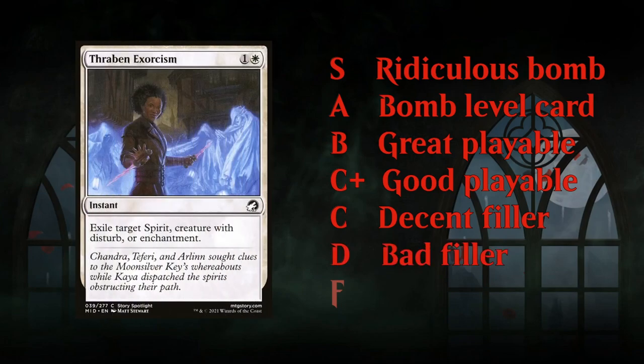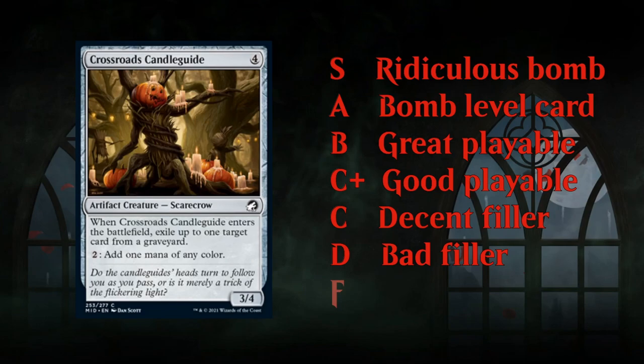The D tier contains cards you usually don't want in your deck — they get cut more often than not. Sometimes sideboard cards fall here; in Best of 1 you don't play them, but in Best of 3 you might bring them in. Cards like Thraben Exorcism, which is a bit conditional, or the inefficient Crossroads Candle Guide — you're pretty unhappy if you have to put these in your deck.